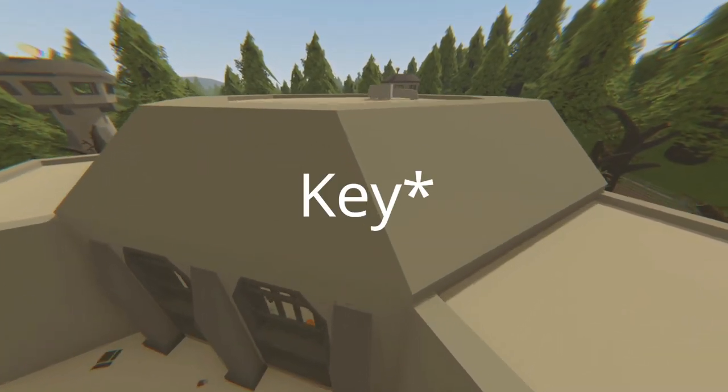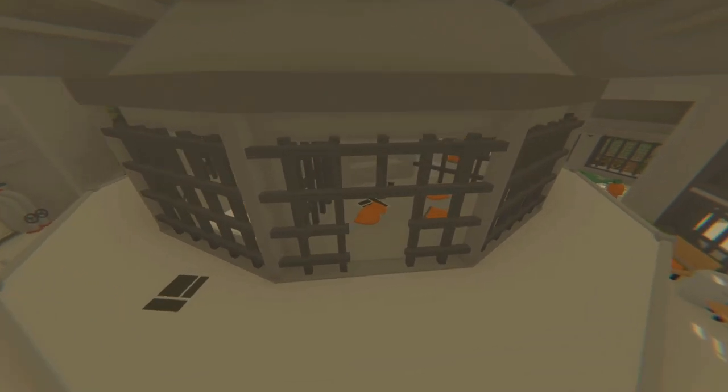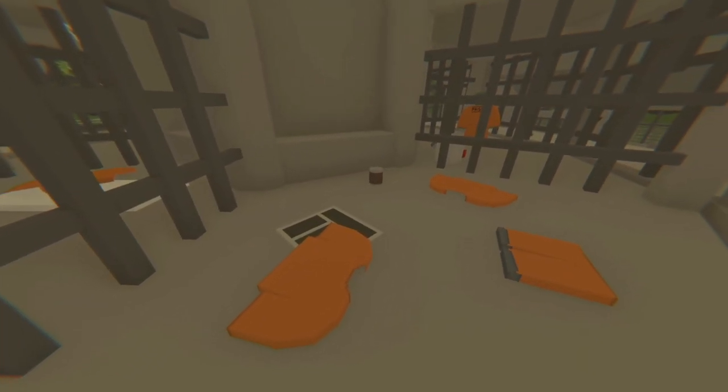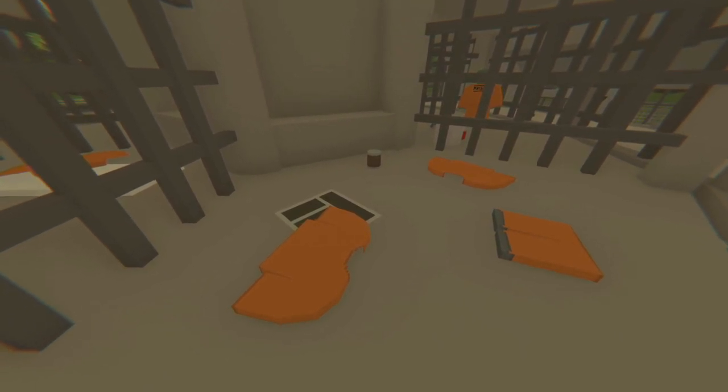Now for this next key card, you have to visit the prison, and on top of the second floor, you have to find a cell with a newspaper and an empty bean can. This key has a chance to spawn, and will allow access to the green room.